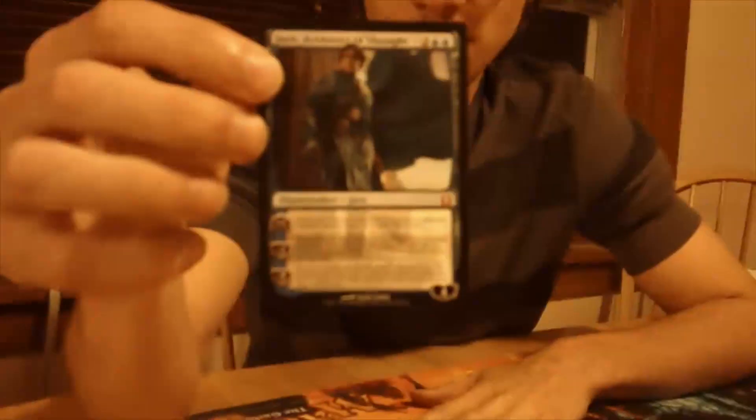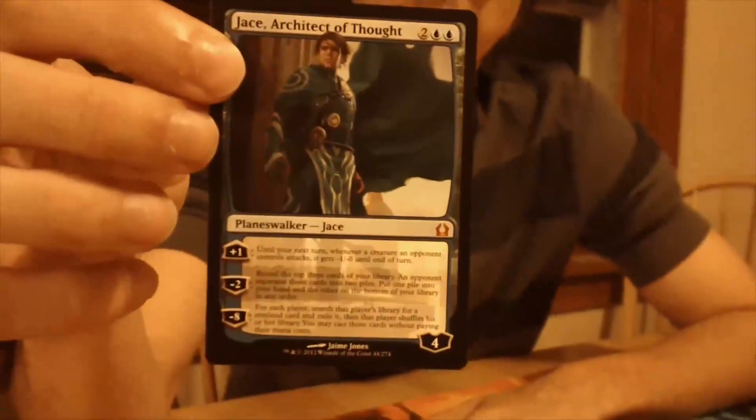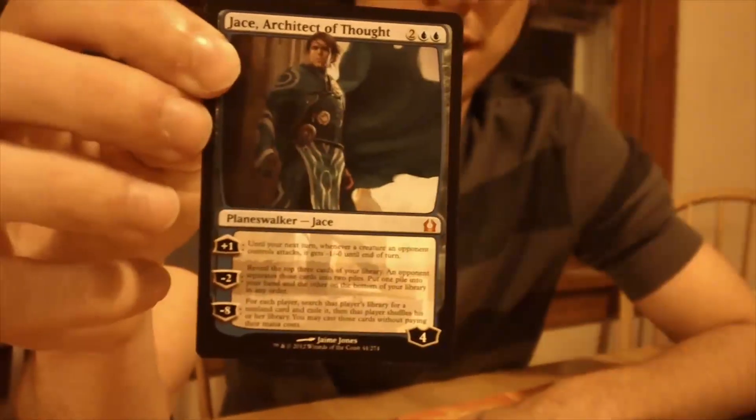On Friday night at midnight, I played in one at Mayhem Comics and Games, and I opened Jace, Architect of Thought. This card is pretty much one of the best cards in the entire history of Magic the Gathering as a card game. Basically, every single game that I cast it in the pre-release, it directly won me the game. I was just thinking to myself, why would Wizards print a card that's so unbalanced, like Jace, Architect of Thought?